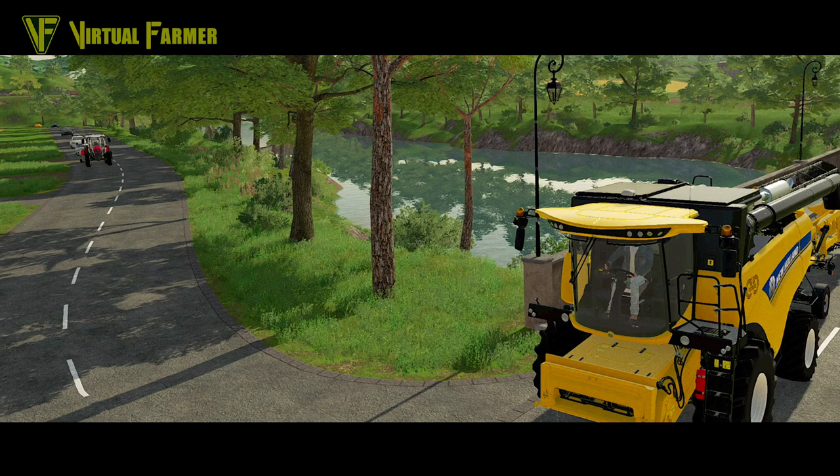We get a little tease for a fantastic piece of kit. We've got the New Holland CR770 to the bottom right, and coming along the road to the top left we have the Massey Ferguson 5S towing something behind it which we'll discuss in a minute - quite amazing to see in game, did not expect this at all. Also loving the street lamp design on this map - they're really atmospheric. You can also see the lovely reflection on the water.